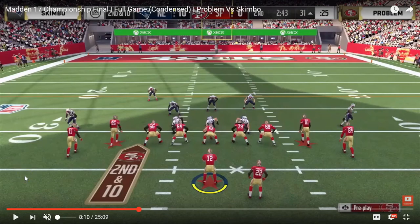In this video I want to talk about a route that Problem was absolutely killing Skimbo with in the Mad 17 Championship Tournament Grand Finals, and that he went away from on that final drive. He ran it one time, it got him a clutch first down, but then when he came to another third down situation, he went away from it, which really surprised me since Skimbo hadn't stopped it all game long.